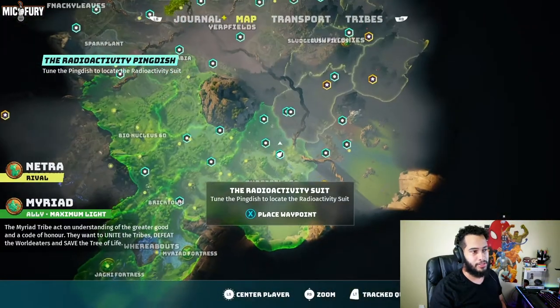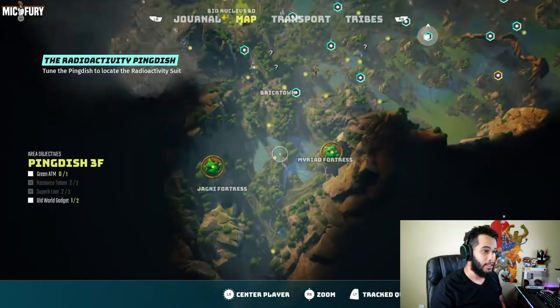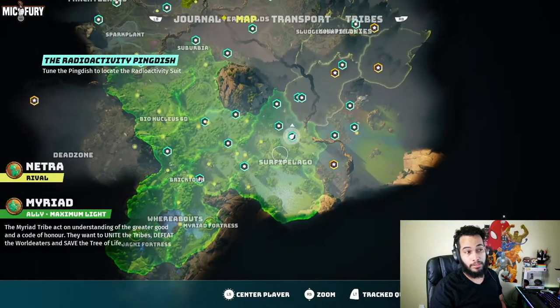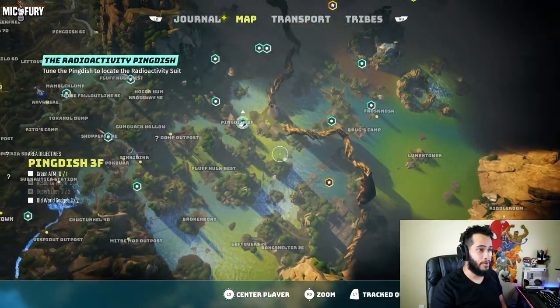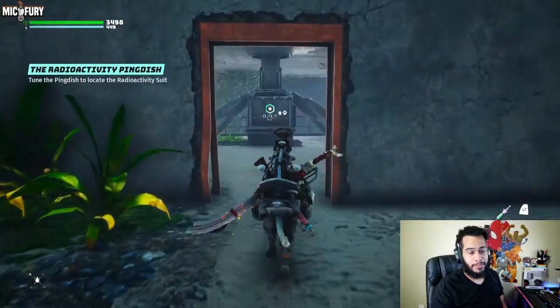We are right here — let me go onto my map so I can show you guys the exact location. You could get this one actually quite early. Right from the starting position, x marks the spot. Head a little bit north, take a right into the Surf Archipelago. It's right across from the Eastern World Eater if you've already unlocked that. It's right here: Ping Dish 3F.